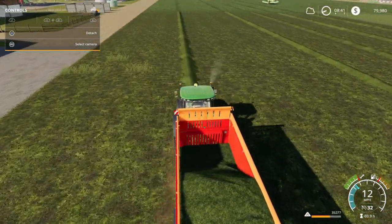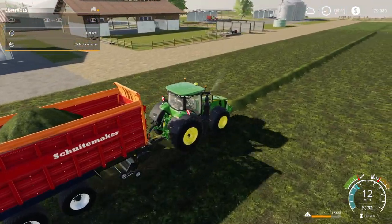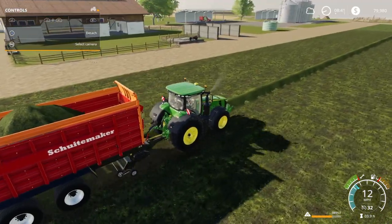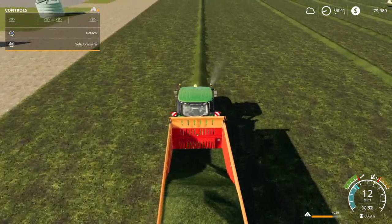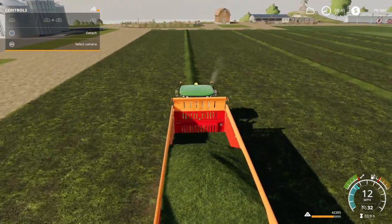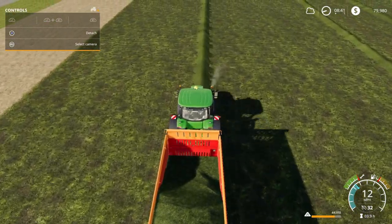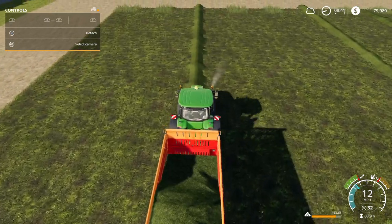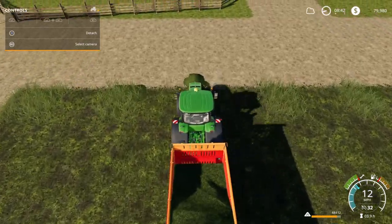Silage can be made two ways. You can make it from grass or chaff from raising crops in your field, such as corn. Corn gives you the best overall yield for silage. So we're doing grass — foraging with a forage harvester. We're going to fill up our loading wagon and take it over to the BGA and make some silage.